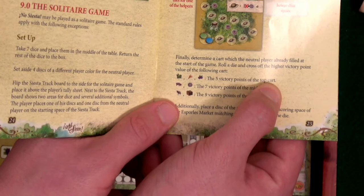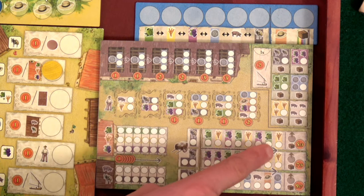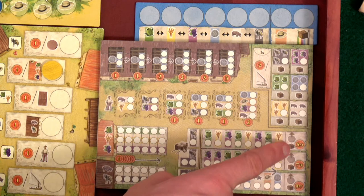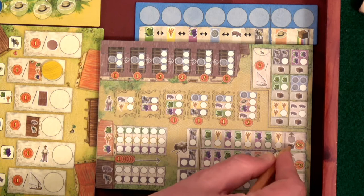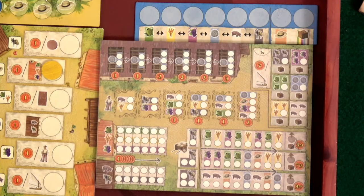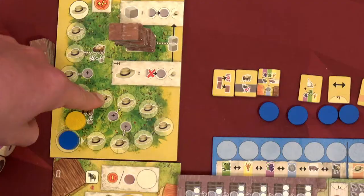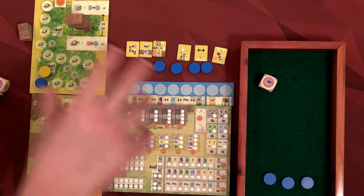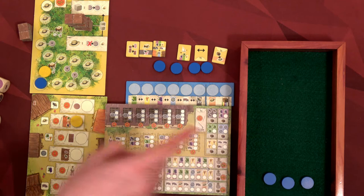The AI has already blocked one spot. When they reach certain areas on the siesta track they'll take more spots too. We roll another die and got a grape, which means the AI takes the five victory point spot on the top cart. Down here we can bring goods to the marketplace for five, seven, or nine victory points if we're first, or three, five, or seven if we're not. The AI has taken the five victory point spot on the first cart, so we'll only get three there. The AI setup and our discs are ready.